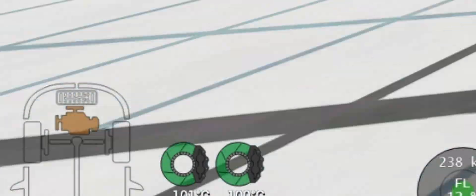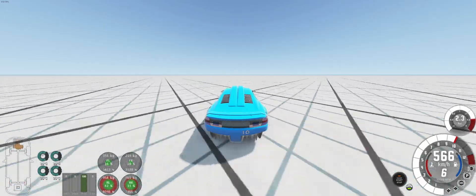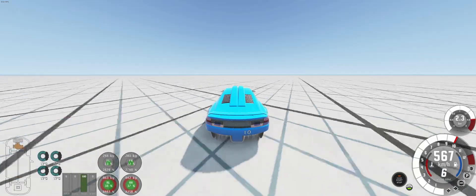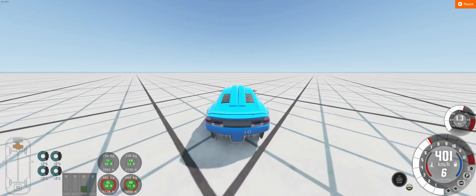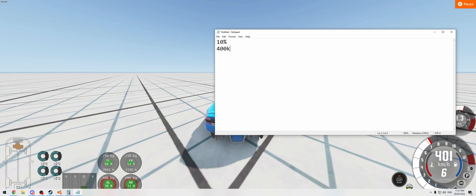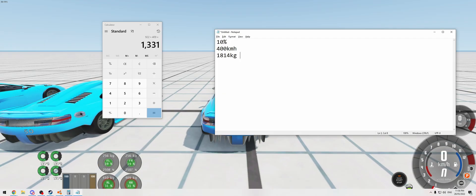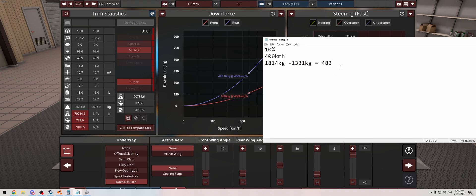We've got turbo overheating problems — that's not going to help us. It looks like it's about shy by one kilometer an hour, but that is pretty exceptional in terms of accuracy. But we're also not generating a lot of downforce right now, so let's do some maths. At 10% and 400 kilometers per hour, total weight pushing down is 1,800 kilos, and back at base it only weighs about 1,300 kilos, which equates to about 483 kilograms of downforce. At 400 kilometers an hour that's about 600 kilograms — so we're out by about 120 kilograms, which is not too bad.